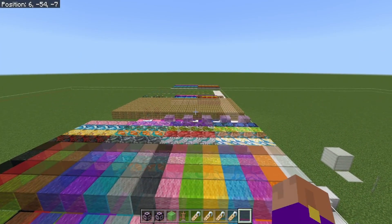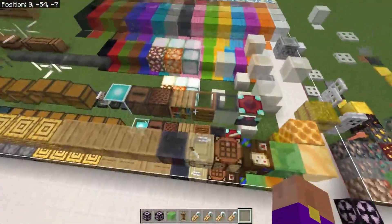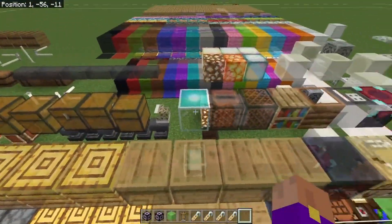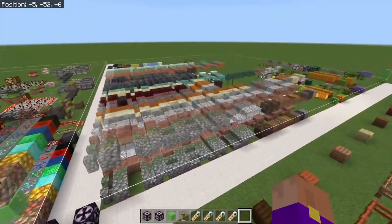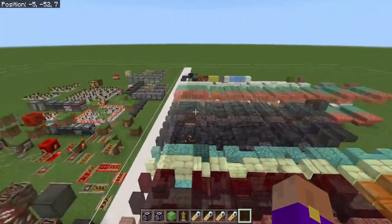We still have unsupported blocks like beds and candles, and partially supported blocks like cauldrons and enchanting stations where they're really ugly, and conduits and whatnot, and some that are just broken — like doors are currently broken. Hopefully I can get that fixed though.